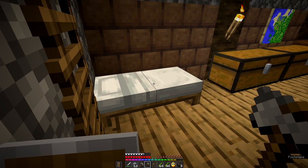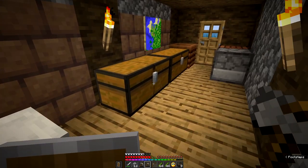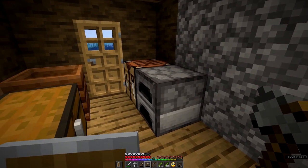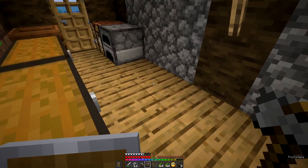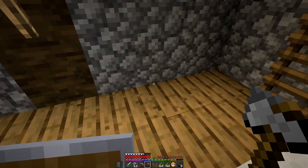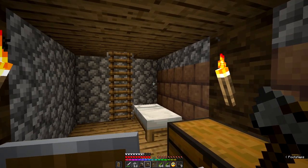So we'll start with the inside. We've got the bed here, which is temporary — that will go up much higher in the roof eventually. We've got a little bit of storage, we've got our furnace, we've got a workbench and we've got a composter. As we get other machines like the grindstone and other crafting tables, we'll put them all down here. So it'll be like a little workshop — like a shed workshop.